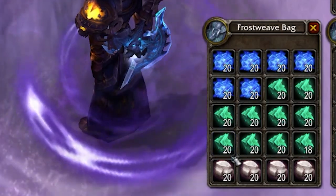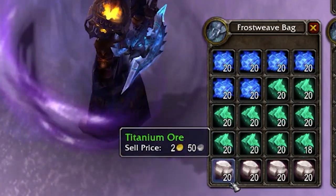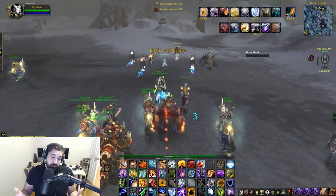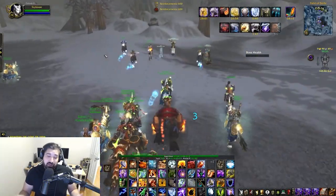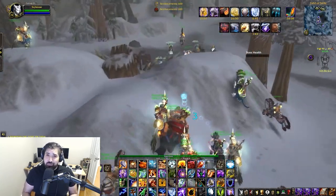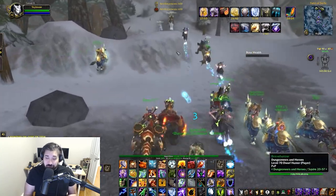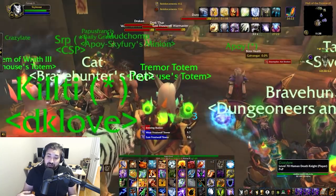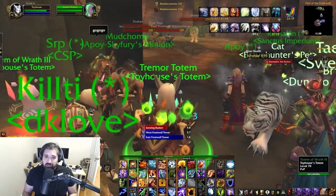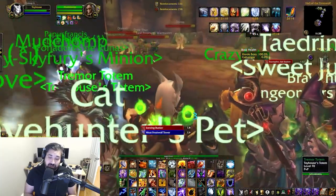Tip number six is to grind honor. Now that you're max level you're as powerful as you're going to get — there's no level 81. Start grinding honor by doing the weekend battleground, premades, or whatever honor farm works best for you, whether that's spamming Alterac Valley or other battlegrounds. Wintergrasp is also a really great source of honor, so definitely check that out as well.